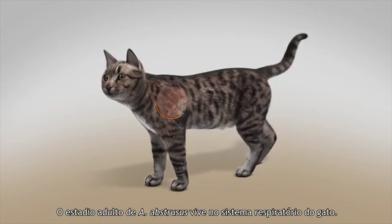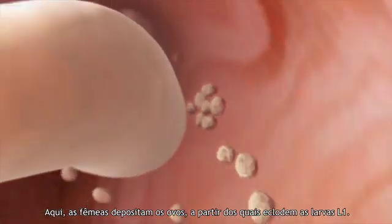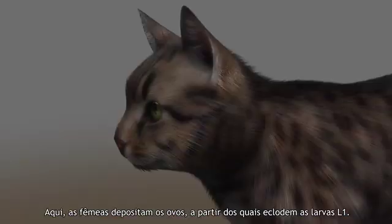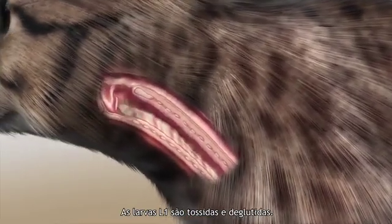The adult worms of A. abstrusus live in a cat's respiratory tract. Here the females lay eggs from which L1 larvae hatch. The L1 larvae are coughed up and re-swallowed.